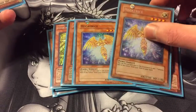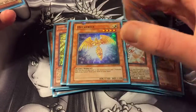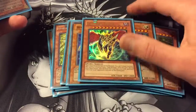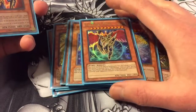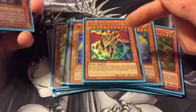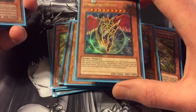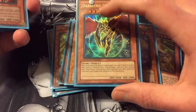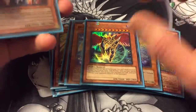Then we got two Hecatrice — pretty awesome card. You can search your Valhalla to get off some little plays. One Dark Lord Desire — not the greatest, but he looks cool and has good stats. His effect is he can be special summoned by tributing one fairy monster, and during your main phase you can have him lose a thousand attack to send a monster from your opponent's deck to the graveyard.